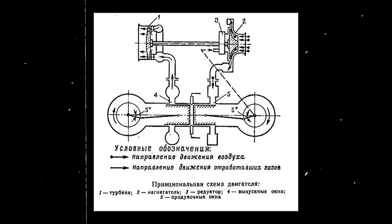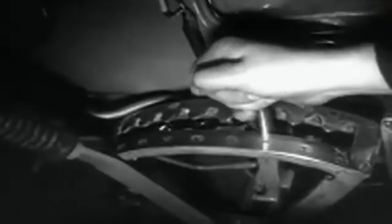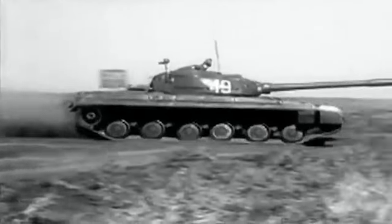Central to the tank's design was its 5TDF engine, a compact powerhouse that delivered 700 horsepower. This mechanical marvel, half the size and weight of traditional engines, endowed the T-64 with exceptional agility, allowing it to reach 45 miles per hour. The T-64 became the world's pioneer of multilayer laminate and composite armor. This intricate defense mechanism dissipated the destructive energy of enemy fire, making the Soviet beast nearly indestructible. Despite the heavy armament and armor akin to a heavyweight, the T-64 tipped the scales at a mere 42 short tons.